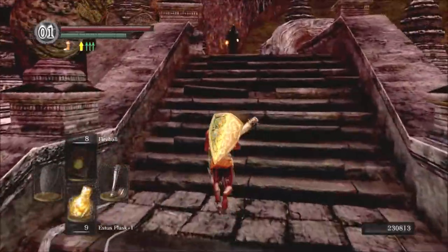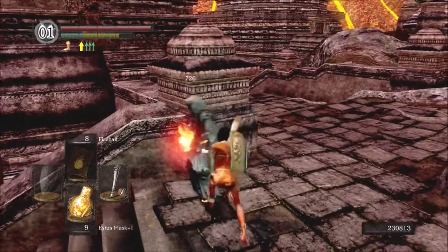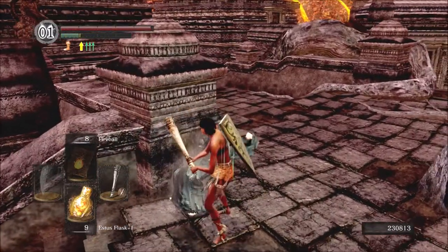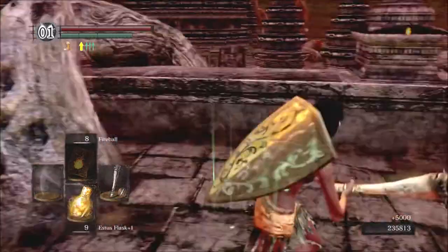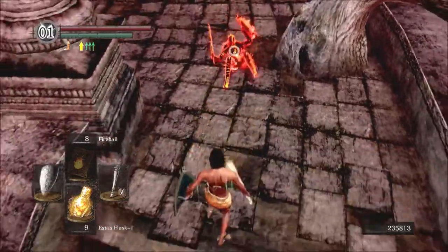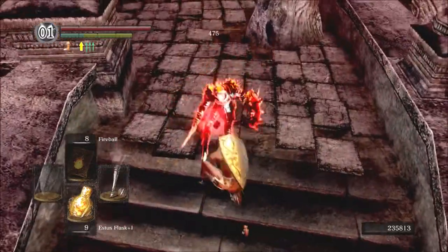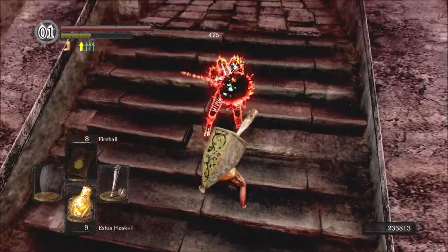Welcome back to my Dark Souls 1 Soul Level 1 guided walkthrough using the remastered edition. In the previous episode we ran into an unpleasant surprise regarding one of the very few changes in the remastered edition, and now we're going to face something that was already terrible and pretty much universally disliked in the original: the fucking Bed of Chaos.